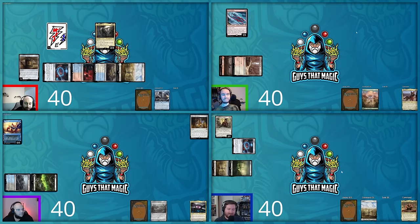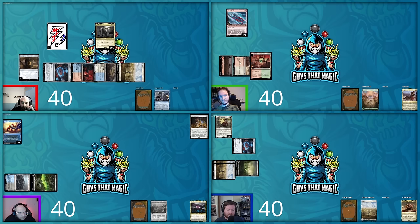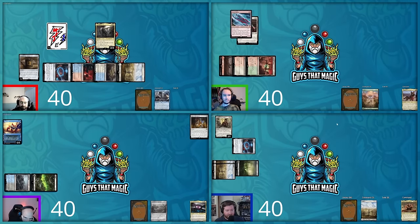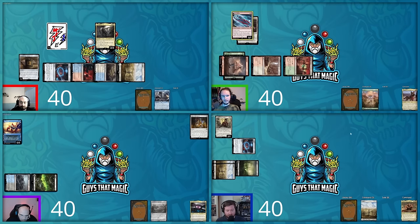On David's end step, Keeper of the Accord triggers — Shane has more lands, so Hunter gets a Plains. Shane's turn: he plays another filter land and maneuvers his mana to cast All That Glitters on Lizard Blades — making it a 4/4 double striker — then Wild Growth on his mountain for additional green mana. Shane swings Lizard Blades at Steven for eight damage. Steven goes to 32.